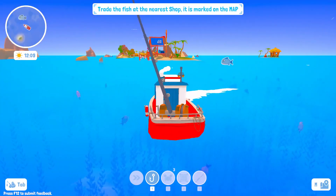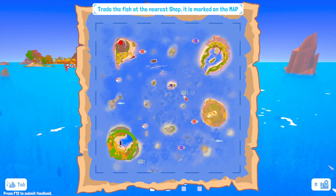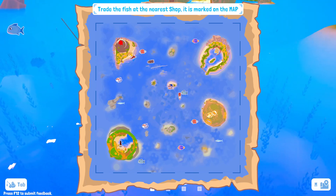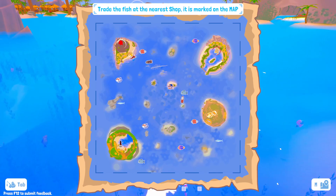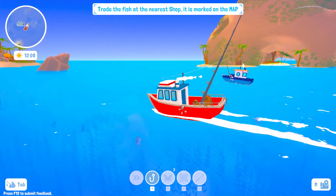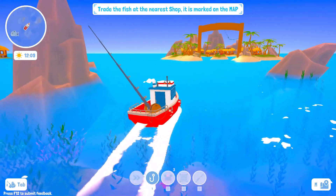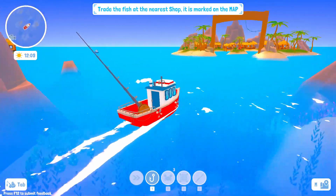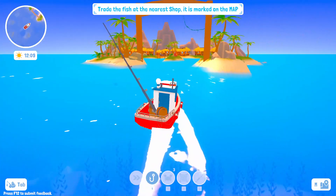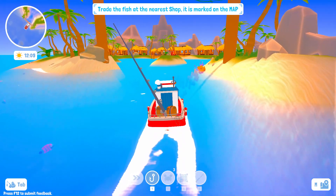Let's go trade some fish. We need to go to the nearest shop, which is marked on the map. I'm assuming it's up in the top right corner because it's got a circle on it. Hello, other fishermen. There are no waves — extremely calm water — which is good, because I enjoy the chill atmosphere.